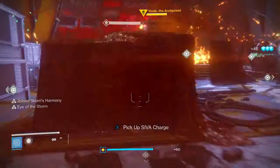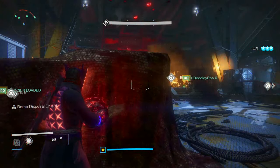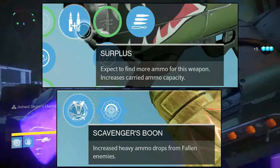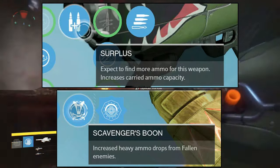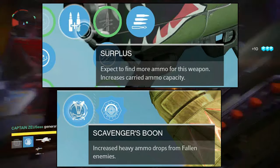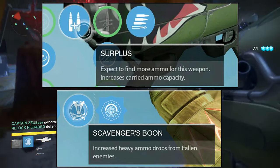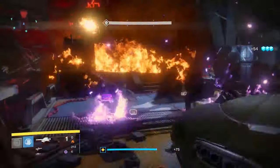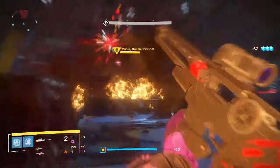The only part I found that's really fun and useful is during Vosik Phase 2 if you're running the center point. Dragon's Breath has a perk called Surplus, which increases the chances of enemies dropping heavy ammunition after they die. If you combine this with the Raid Gauntlets — which also have a perk that increases the chance of fallen enemies dropping heavy ammo — you basically double the chance of enemies dropping heavy ammo. It's a great way to control the adds if you're running in the center.